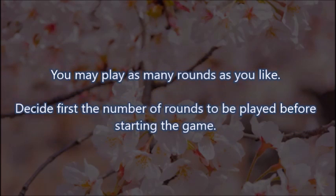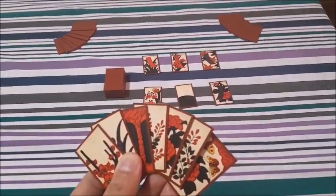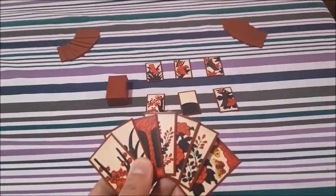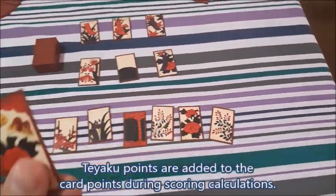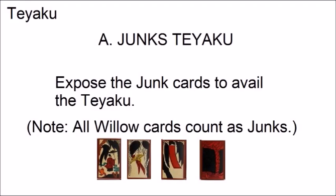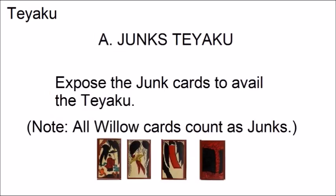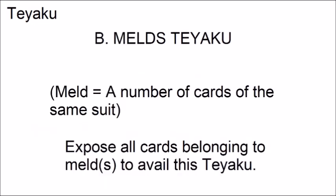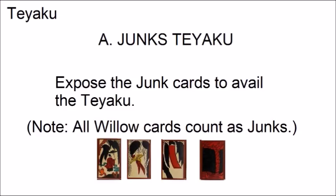You may play as many rounds as you like. The same number of cards dealt in three-player Hana Awase are used here. After dealing the cards, players check if they have a Tei Yaku. If they do, they must expose the relevant cards to avail the Tei Yaku points, which will be added during the counting of card scores. There are two sets of Tei Yaku: those based on junks, and those based on cards of the same suit. If you have a junk-based Tei Yaku, you must expose all the junks. If you have a meld-based Tei Yaku, expose the relevant cards. All Tei Yaku in the same category are mutually exclusive, so you can only stack two Yaku at once.